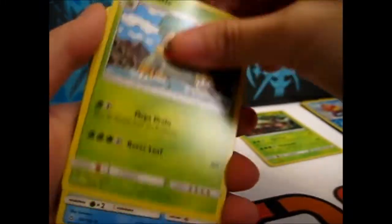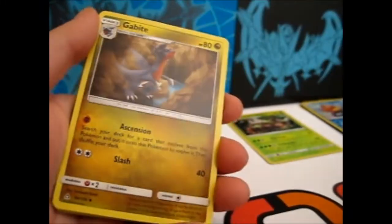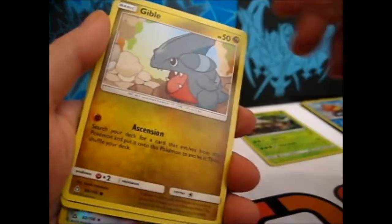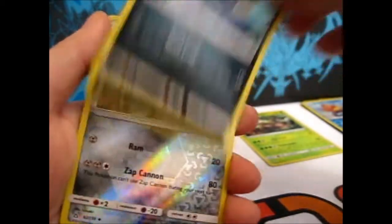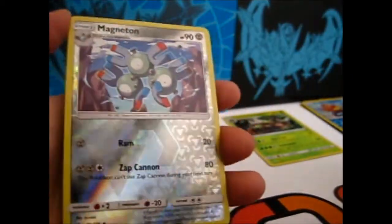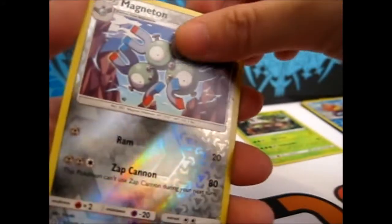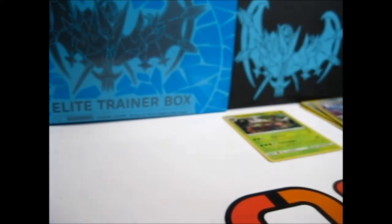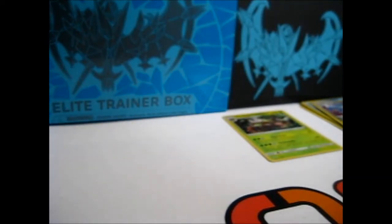Metal Energy, Grottle, Manaphy, Gabite, Turtwig, Stunky, Spinarak, Gible, Murkrow. Ooh — a Magneton Reverse, I don't have this! And our rare is a Hippowdon. It could do worse — you get a hippo.